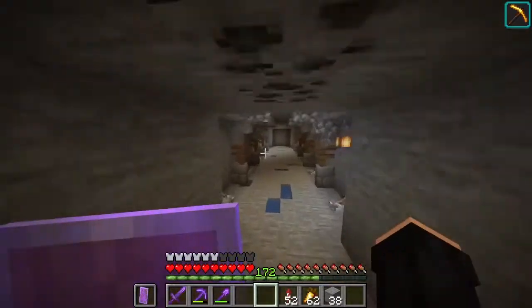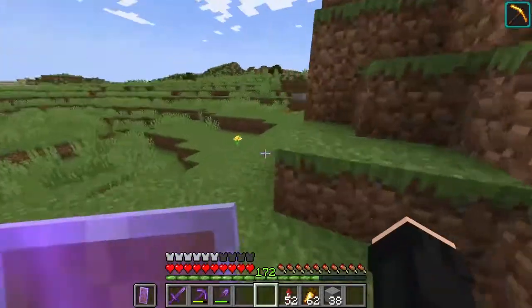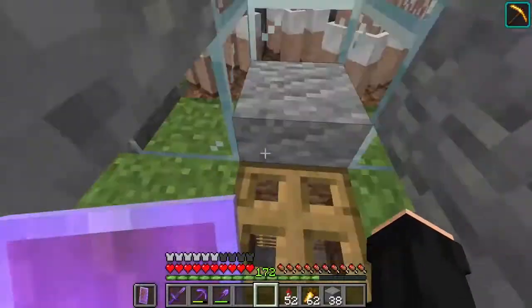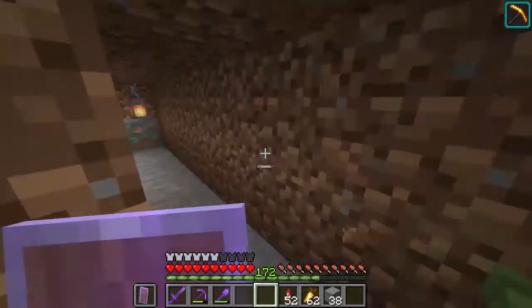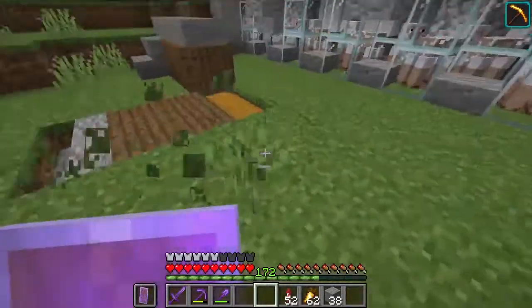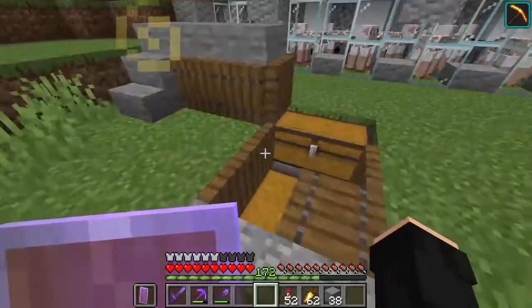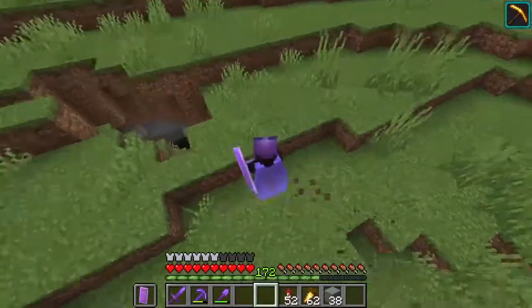There are some fletchers so I can get emeralds going, and right here this leads us to my sheep farm. It's just the sheep sitting in there and then you can go down here and collect the wool. And this is just the output of my carrot farm — there are actually two villagers down here I think.